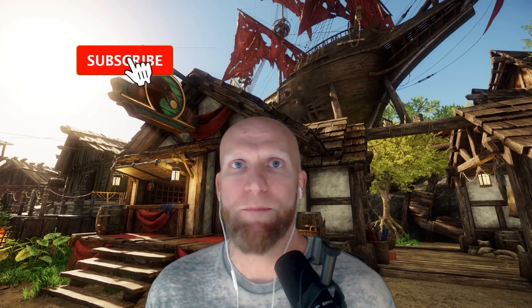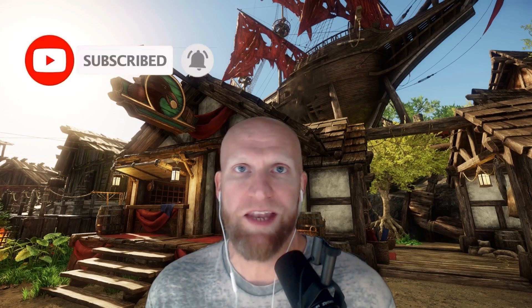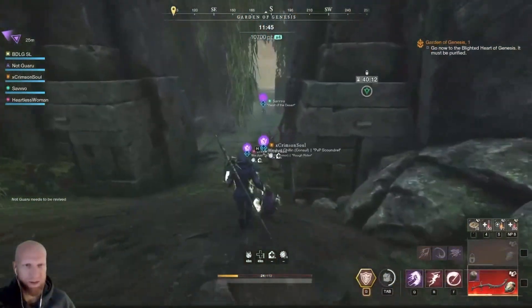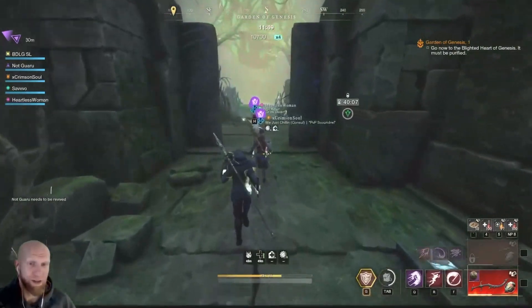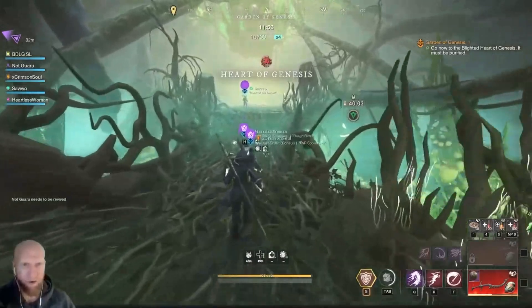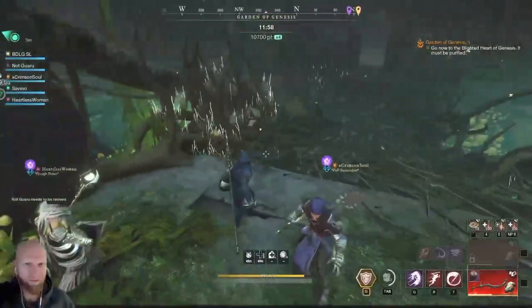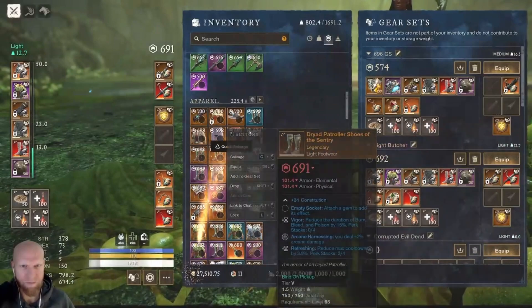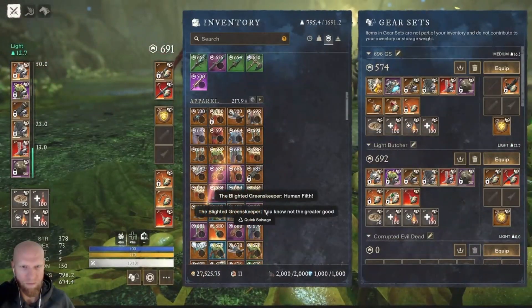In this video, we're going to be going over two of the best dark matter farms in New World, as well as how you can get yourself an elemental aversion health set while you're farming that dark matter. This is not going to be a video mentioning the worm raid. You can get a significant amount of dark matter every week doing the worm raid, but it's not accessible to every player yet. We're just going to go over two of the easier methods that you will absolutely be able to do.